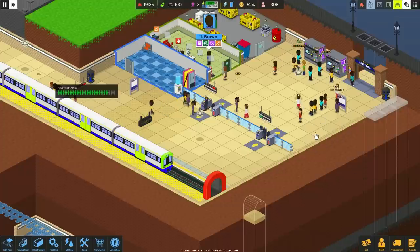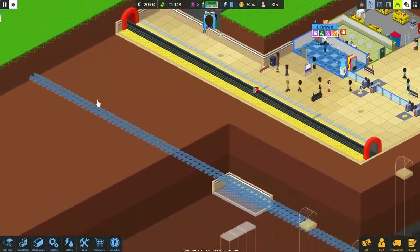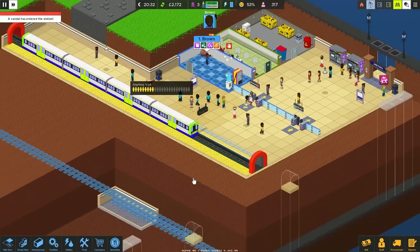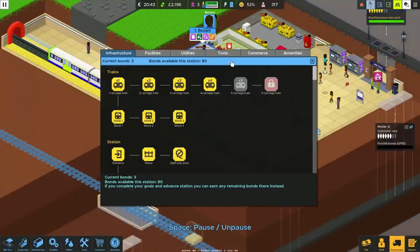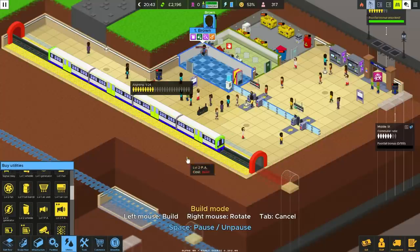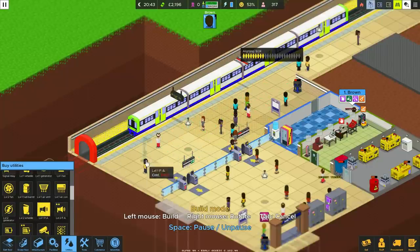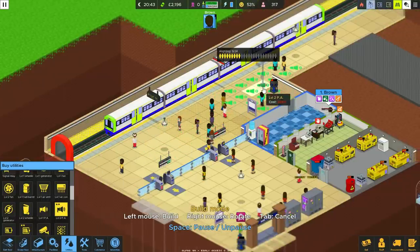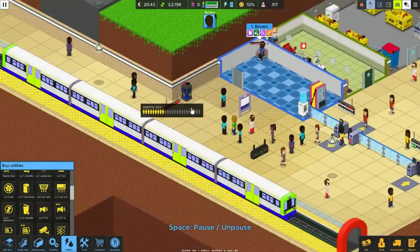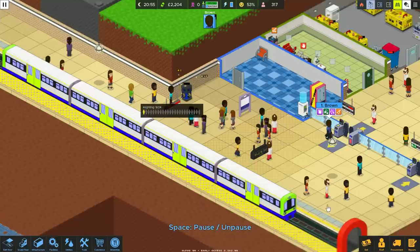Look at that - nice modern trains. Let's get a screenshot of that. We can take 24 people now on a four-carriage train. I definitely think stairs here and opening up another entrance won't hurt much with just one track. A second track here is pretty easily filled up with very little more work. Much rather just get people through the zone - we've already got three, so let's have a go on this level two PA and see what it does.